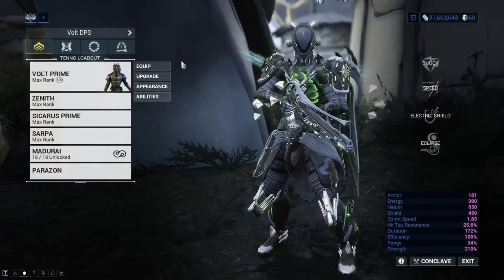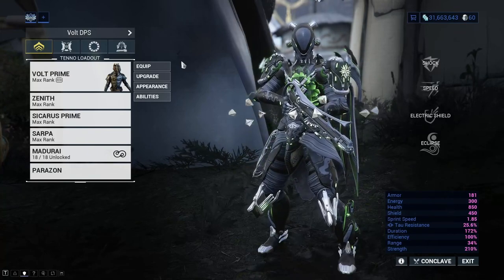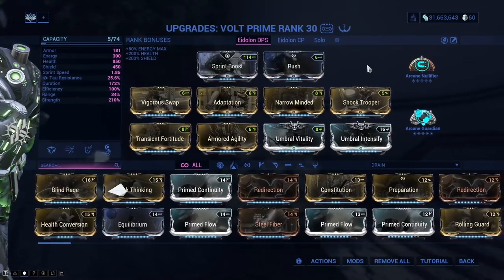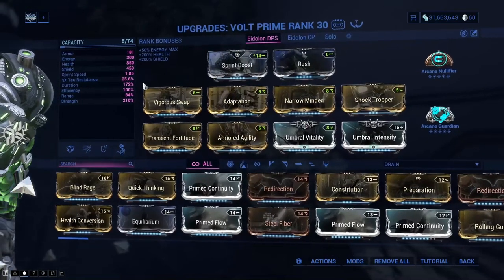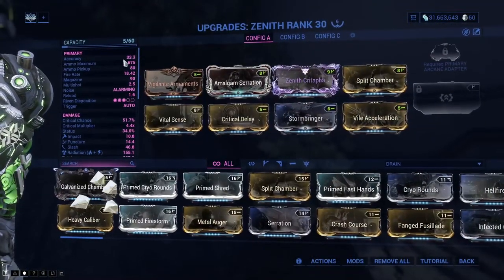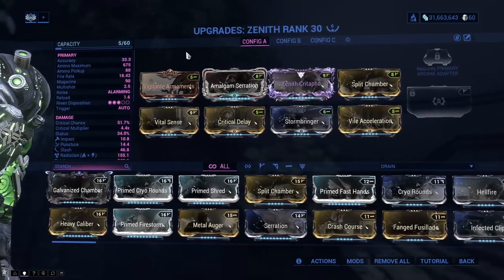I don't proclaim to be an expert at Eidolon hunting anymore and my build will reflect that — there'll be stuff missing and mods I don't know about, so don't take it at face value; put your own twist on it. I've gone a bit overkill adding Rush and Sprint Boost to improve my Archwing speed, which I've found does improve chances of getting vombalists early at East Camp. This is the kind of build you want — decent duration, around 200 strength should be fine. For the Zenith, I have a riven mod — not ideal as it lacks multi-shot, which is really needed, but it does the trick.